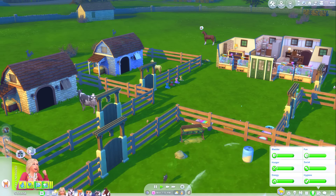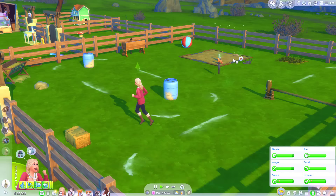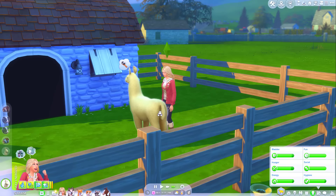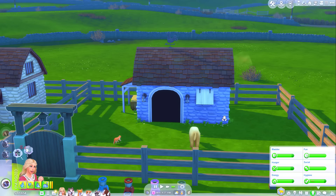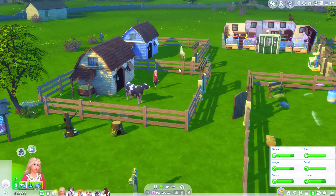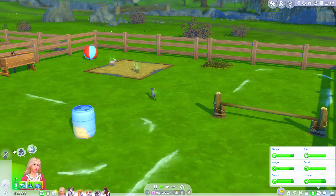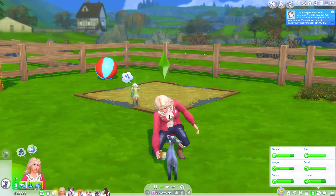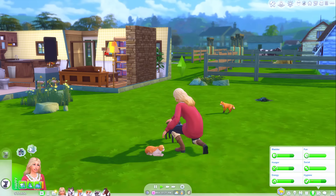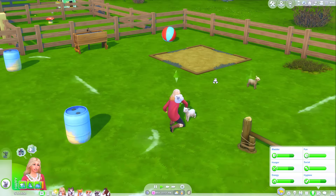I need to clean Adam, feed him, clean his shed. And then once we've done that, we'll move on to Moonlight — clean her up, feed her, clean her shed. Oh no, look at the state of these mini animals — how have you gotten so dirty so quickly? The horse is doing fine though; Pancake's not dirty at all. Adam seems pretty happy now — clean, fed. My mini critters all have their needs met. Clean all dirty mini goats? Yes. And then clean all dirty mini sheep. The little sheep are unhappy — don't worry, we'll clean you guys up.